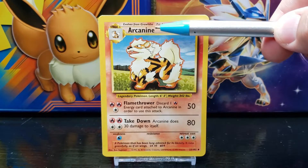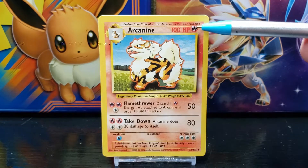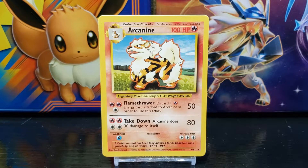To the right of the stage title you have the title of the card, which in this case is Arcanine. In the top right corner of the card you have the Pokemon's HP or hit points, which in this case is 100. Next to that you have the symbol of the Pokemon's energy type, which in this case is fire.